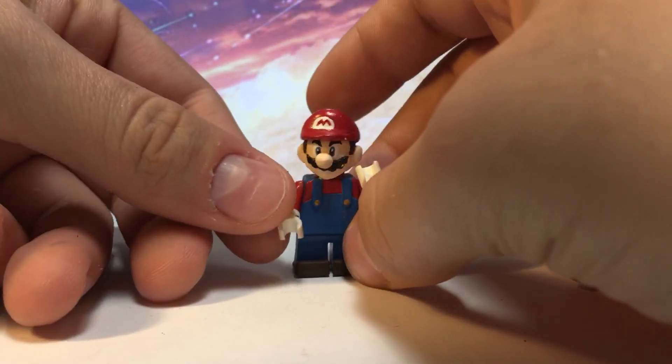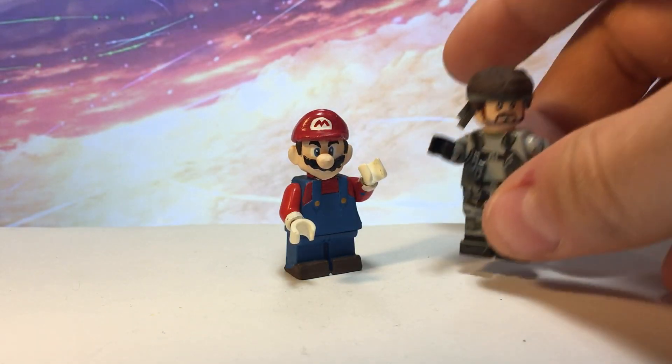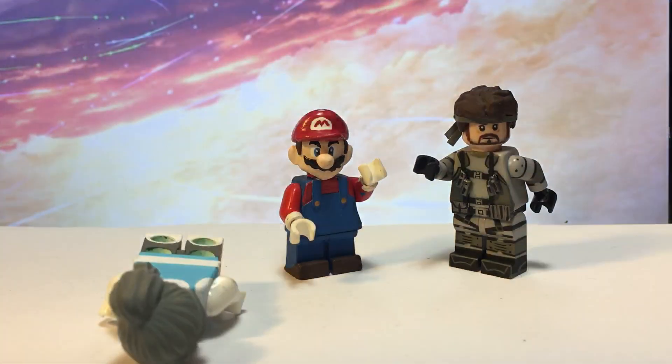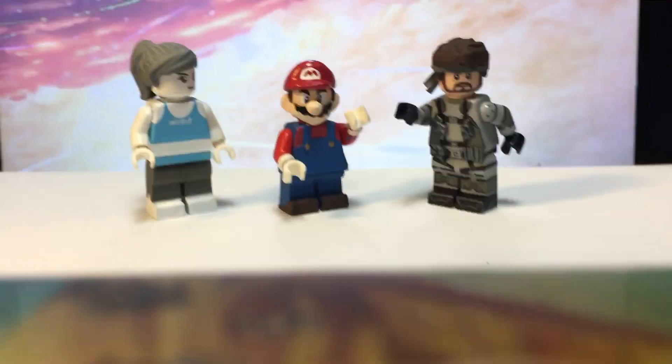Let's get started. First of all, I'm just going to show you my setup — I'm going to have Mario up here just as a model. I also have Snake, he's going to be a model for us, and so is Wii Fit Trainer. So these are our models — let's start with the very first item that I have to show you.